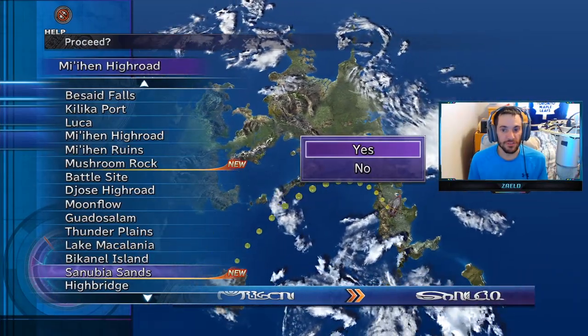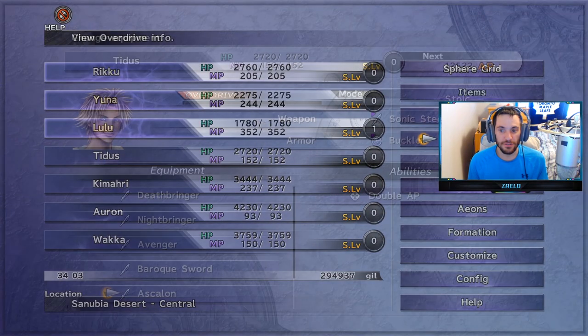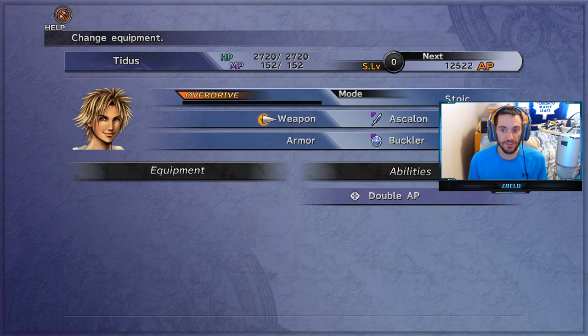Next up is Sanubia Sands, and the chest is just straight over here — Ascalon. That's for Tidus. This is Double AP for Tidus, so we can put that on for now to get us double the AP.